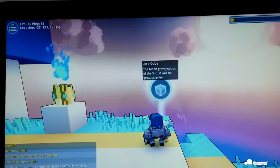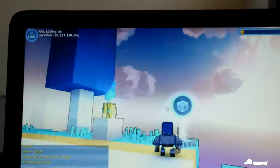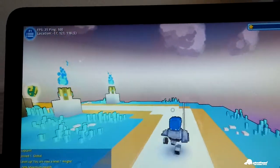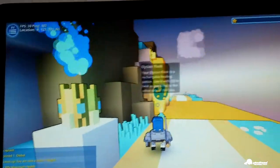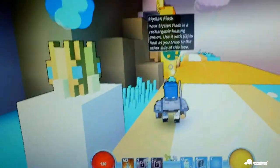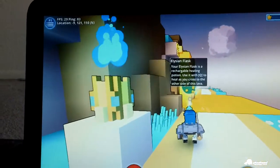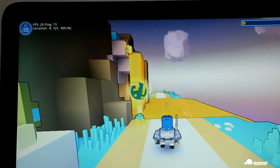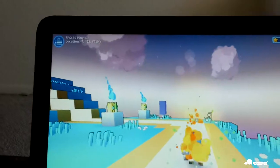Lore cube — the moon grew jealous of the sun, it was no great surprise. Well, who can blame it? The sun is beautiful. Your alasian flask is a rechargeable healing potion. Use it with Q to heal you across the other side of the lava. I'm using my healing potion. I guess it healed me.